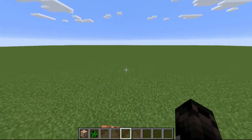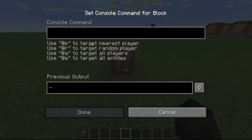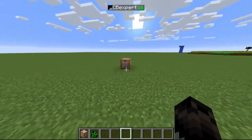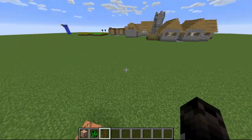As you know, you can TP players — random players in the world. You put @P, and it selects — right here it says use @P to target nearest player. So that's cool and all, but what if you want to do that to mobs? It says nothing about TPing random mobs — it just says nearest player, random player, all players, all entities. It doesn't say random entities.